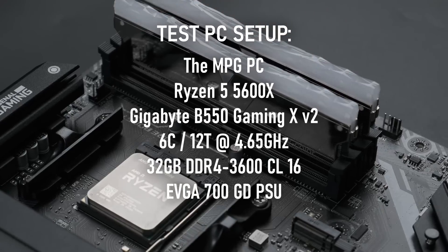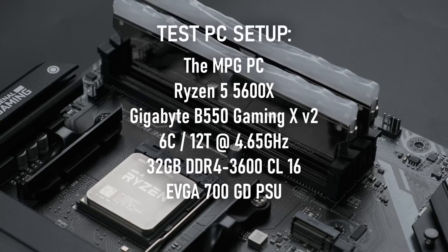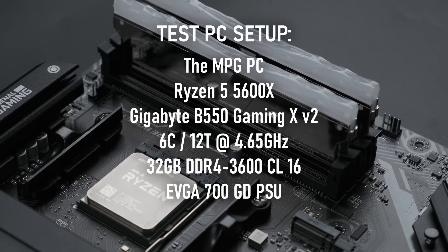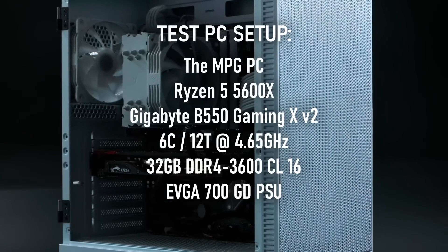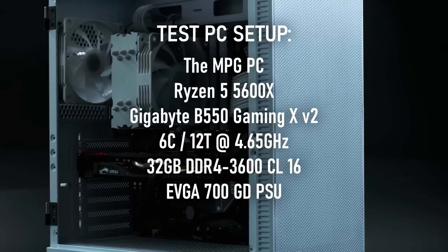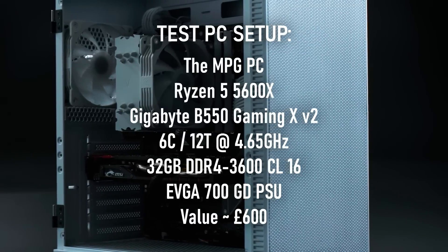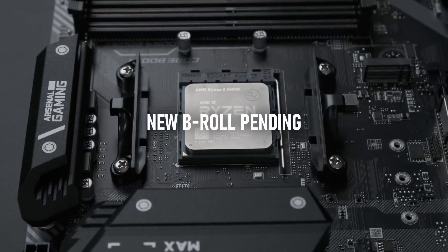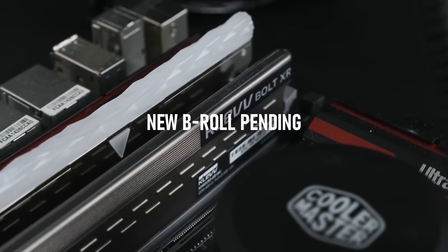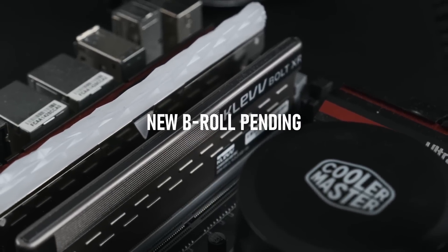I've also added a second pair of DDR4 sticks, bringing the RAM up to 32GB of DDR4-3600 CL16. I've always used a more modest PC for benchmarking, and at current prices the MPG PC is worth around £600. The 5600X is no slouch and will not bottleneck either graphics card in these tests, and while I found the extra RAM isn't necessary yet, it does give me access to four memory ranks rather than the two I had before.